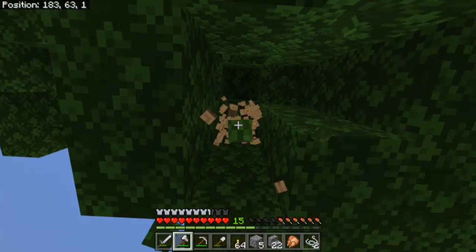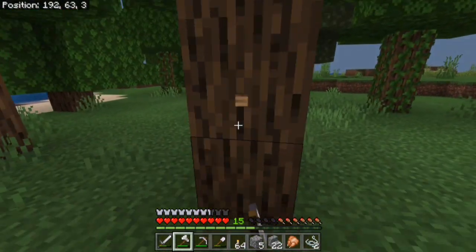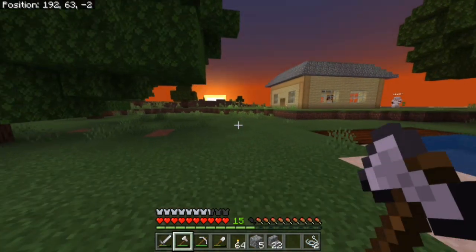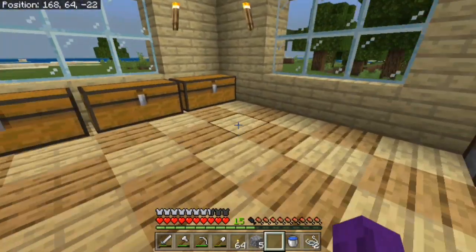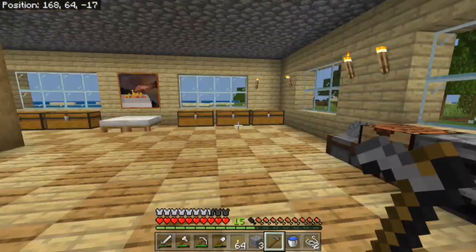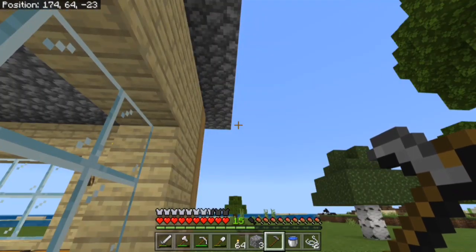We need buckets of water. I have a bucket — it has milk in it, just drink that. Fill it up with water. Do you have a hoe? I think I have a wooden one in the tools chest. I want you to put the dirt in before I put anything else — that's your job. Let me decorate the house with torches. Oh, I should put the diamonds in the chest first — how do you make a locked chest?